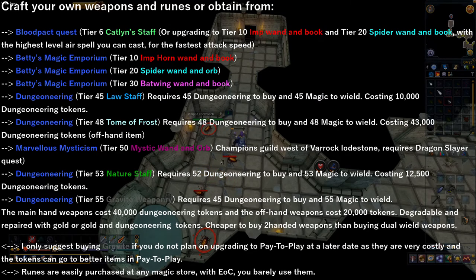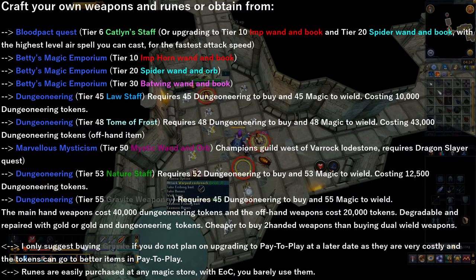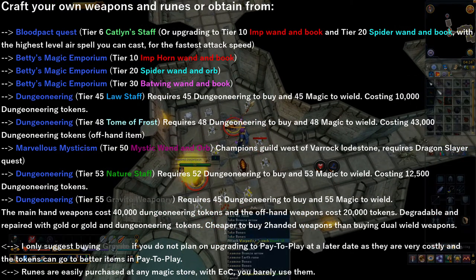Now for the magic section of this guide. I suggest you complete the quest Blood Pact and obtain Caitlin's Staff, which is a tier 6 weapon you'll be using from levels 1 to 30 magic. If you prefer to upgrade to tier 10 and 20 along the way, or obtain tier 30 at 30 magic, you can head over to Betty's Magic Emporium, located in Port Sarim just north of the lodestone. If you do Dungeoneering, you can pick up three separate staffs or an offhand weapon. The first being a tier 45 Lore Staff, which requires 45 Dungeoneering to buy and 45 magic to wield, and only costs 10,000 Dungeoneering tokens.